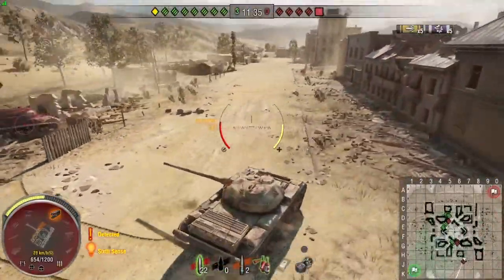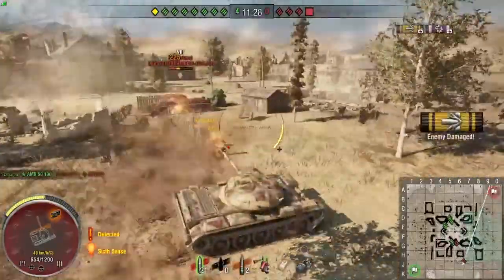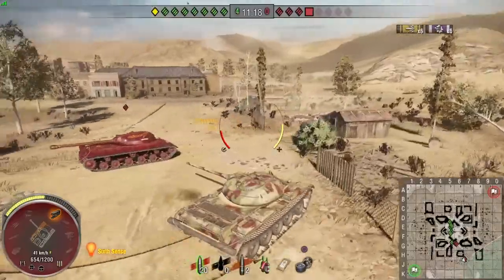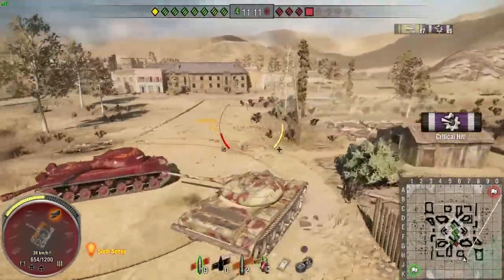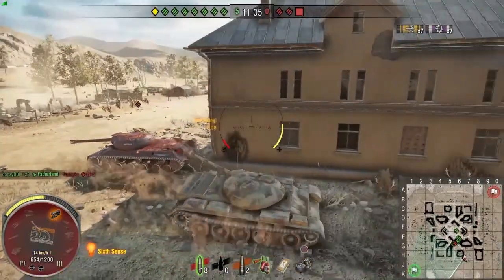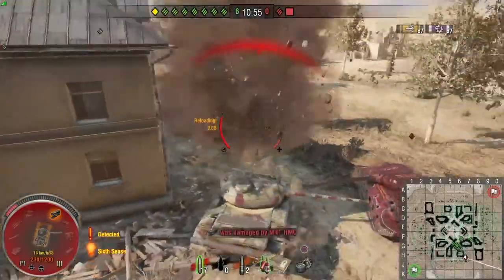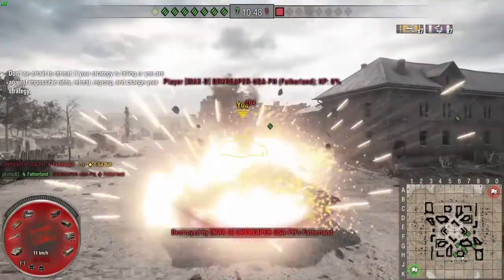For 825 points we've got the Chieftain T95, a tier 8 premium tank. And for 1,000 points you get the M4A1 Revalorisé — correct me in the comments below on the pronunciation. So a lot of the newly released tanks — the Cromwell B, the Chieftain T95, and the M4A1 — you can earn just through playing the game without even needing to buy them. Really nice to see you can get unique tanks; last time was Dream Machine where you could get the Locust and others.